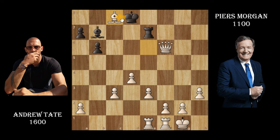Piers must take with his bishop now, because if he takes with his king then the rook is a free piece. Actually correction — he should have taken with his bishop because if you take with your king you're leaving the rook undefended. Andrew takes and now Piers is losing big time from the start.